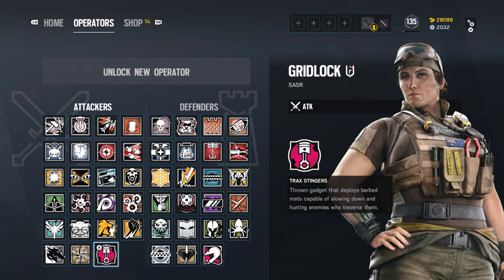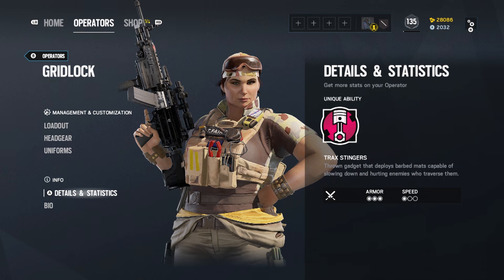Gridlock is the newest attacker in Operation Burnt Horizon from Australia. She's a slow 1-speed but resilient 3-armor operator with a loadout that packs a solid punch.